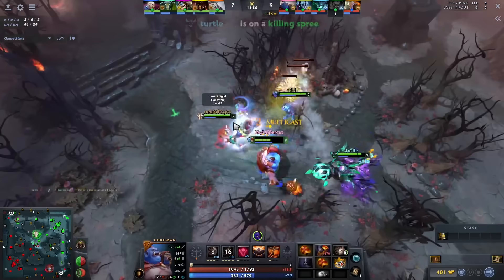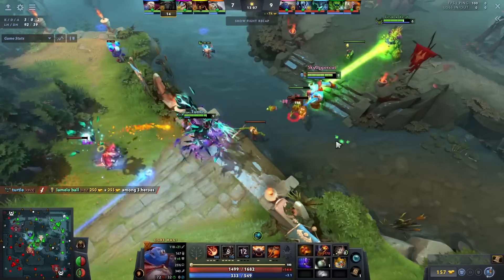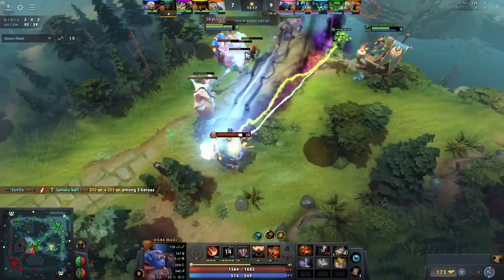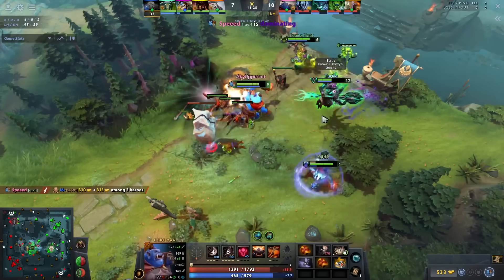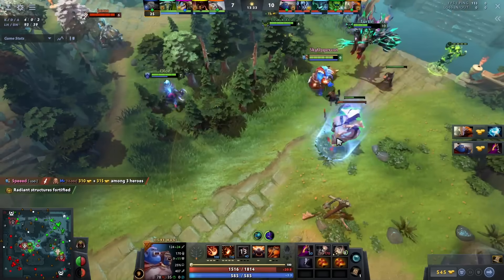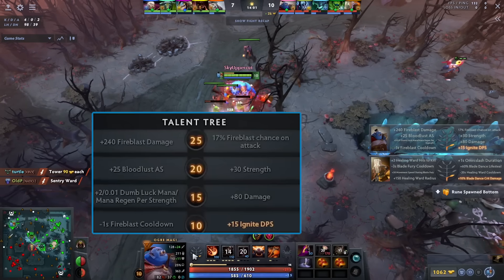You can just run forward — you're such a beast, you can bait plays. You'll be somewhat of a frontliner on this hero. Force these skirmishes: don't be afraid to walk up to towers and click Ignite on the first person you see. It has such a high cast range and it's a very low-commitment spell with a pretty short cooldown.